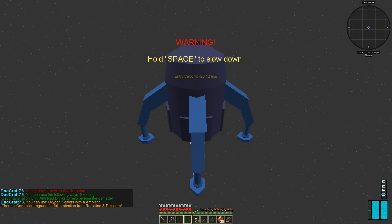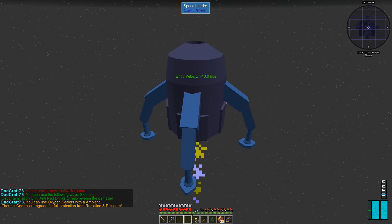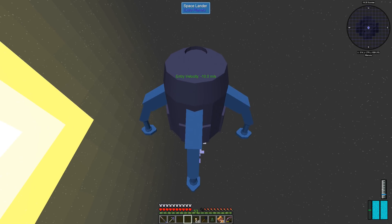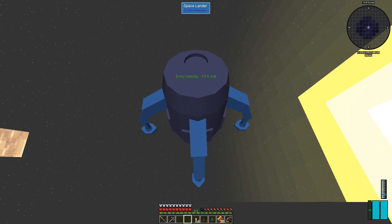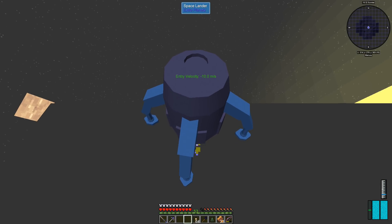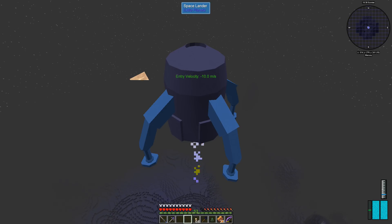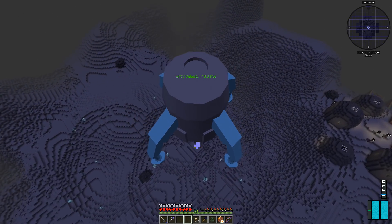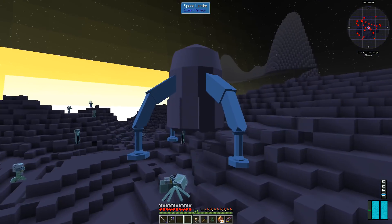Hold space to slow down. Okay, holding space, getting down to approach velocity. We've got plenty of oxygen. I hope it's daytime. I don't see Mercury at all. I see some light — is this Mercury here that we're falling into? There it is, okay. Oh there's a village! It's nighttime, dang it. Oh, there's something on the ground we might like to have. Okay, so we're going to go like this.